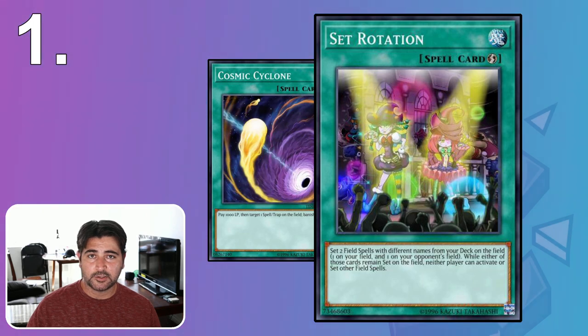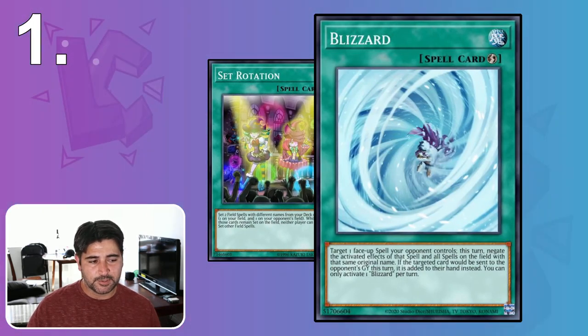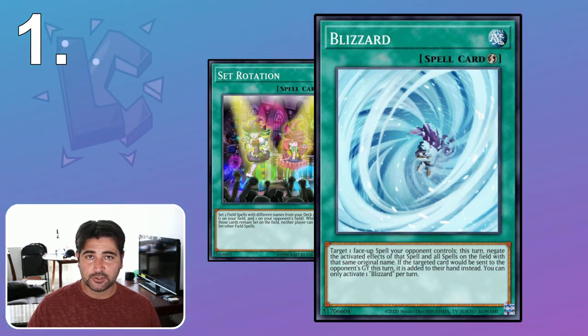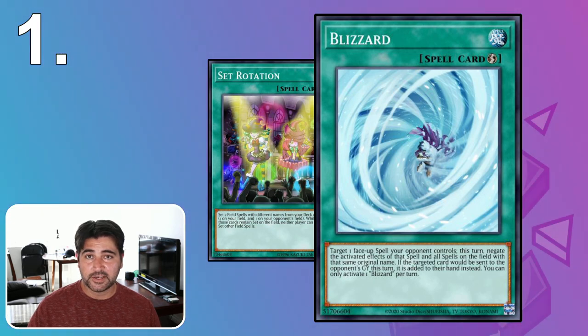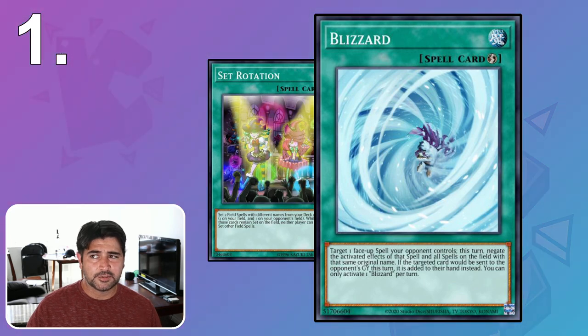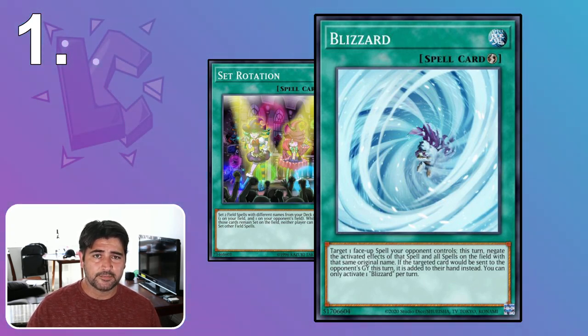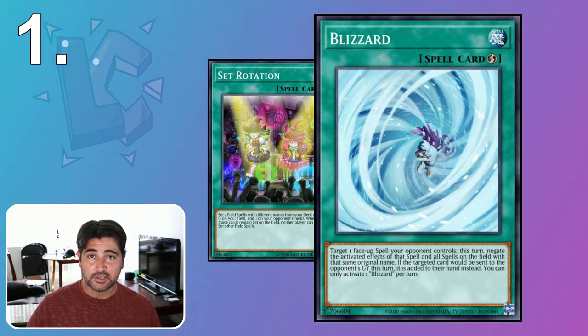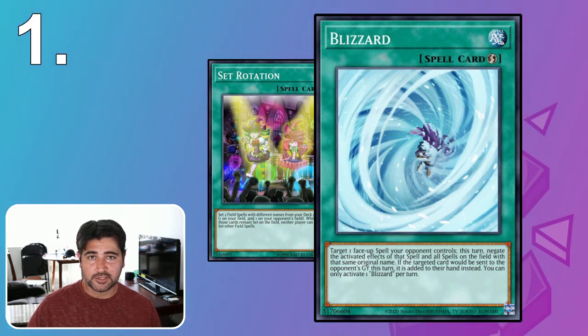A common misconception is that you can negate Mystic Mine using Blizzard. Blizzard targets one face-up spell your opponent controls and negates its activated effects — but that doesn't affect Mystic Mine's continuous effect, which prevents attacks and monster effect activations. It only prevents Mystic Mine's self-destruction effect in the end phase. Another trick: activate your own Mystic Mine and then activate Sales Ban calling Mystic Mine, so you're never allowed to activate the effect to destroy itself.